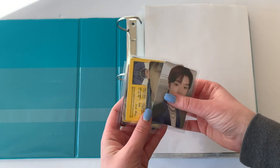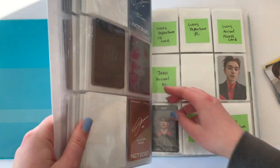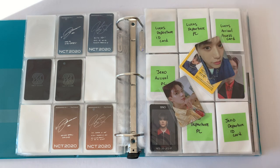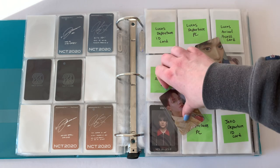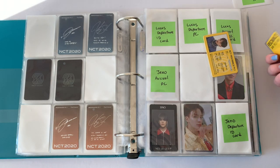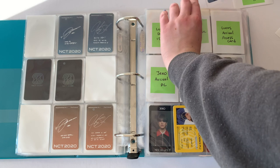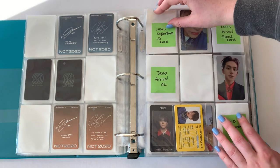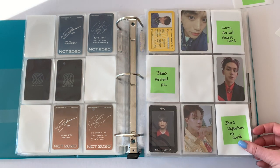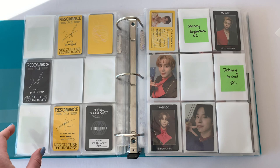I have an okay amount of things but not nearly as much as the last binder — it's a lot of Resonance. Let's go right there because I don't have anything that's not Resonance today. For the Jeno and Lucas page, I have three cards: Jeno's Departure and then Lucas's both Departure things. I still need his Access card, but I actually might have somebody wanting to sell it to me, so I'm down for that at this point — I'm just looking to finish Resonance.